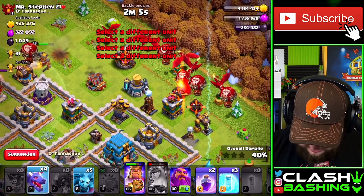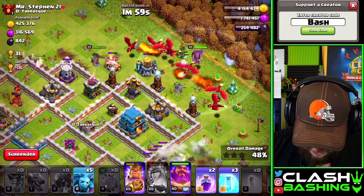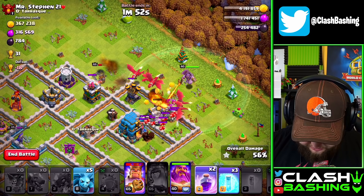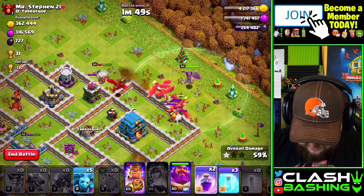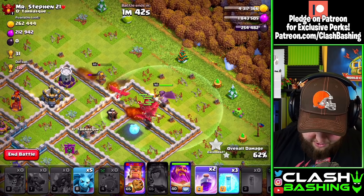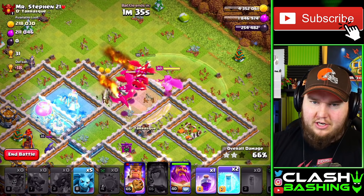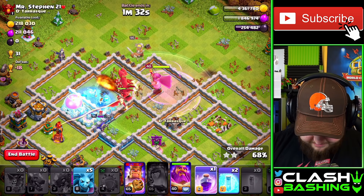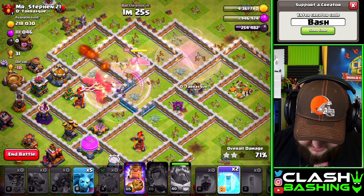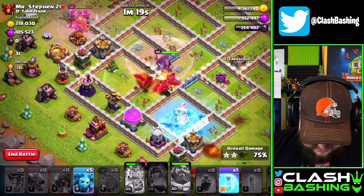Our electro dragon should have no problem taking out that other electro dragon — maybe not quite. King and queen are working through there. The queen's taking some heavy damage but that's all right. Let's start our dragons in through here and get our warden in there. I'm going to put one dragon down here just to help the funneling and pathing of these troops, and then pretty much we can just fly right on through this base. The air defense is doing a little bit of damage, but with the town hall upgrading we don't have to worry about it.